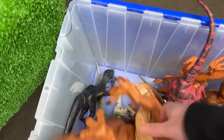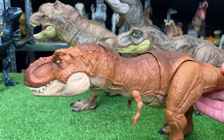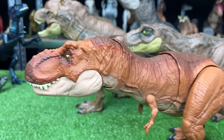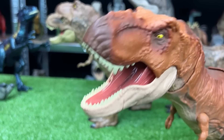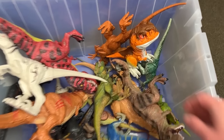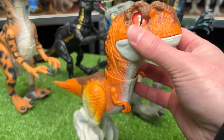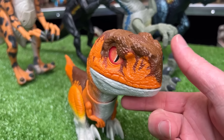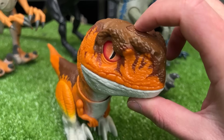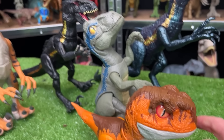Onto our next T-Rex. This one I believe is from Fallen Kingdom, and this one features a pretty cool chomping action when you move its tail. When you move its tail the other way, it actually has a roaring action. Let's put this T-Rex right next to the Stomp and Escape. Back to the Raptors — let's grab this little one. This is our first Atrociraptor of this collection, the Rowdy Roars Atrociraptor. It is actually battery operated and you can get it to walk around. Plus it has some chomping and roaring sound effects. We're going to set this one up towards the front because it is a bit shorter.